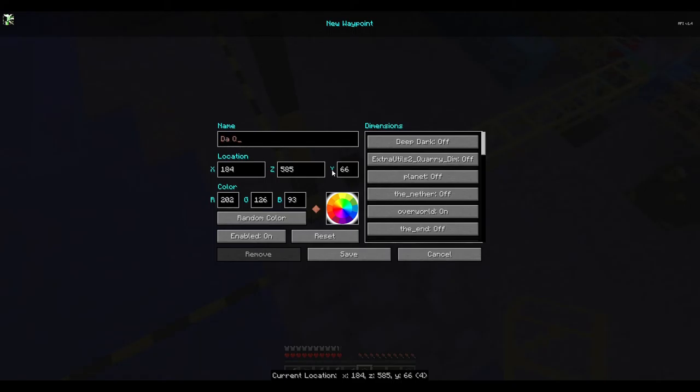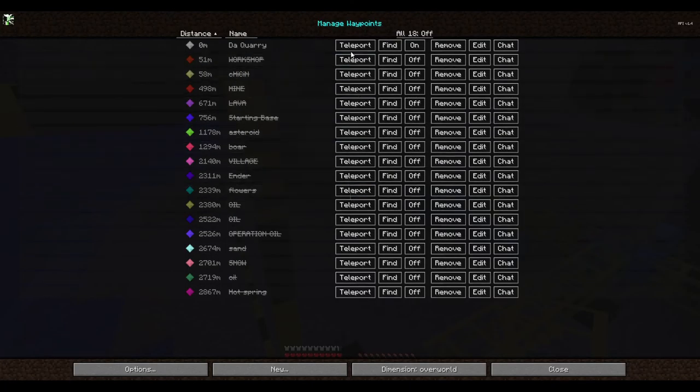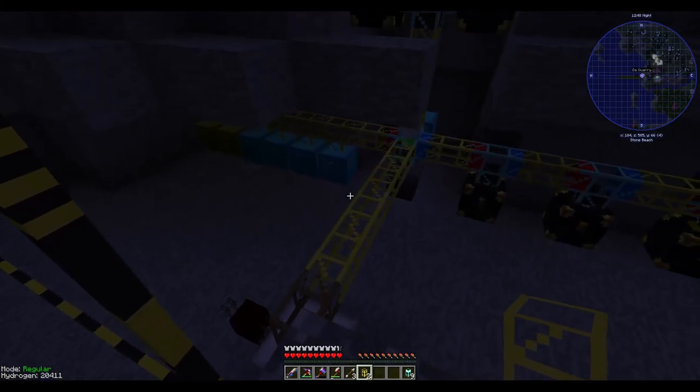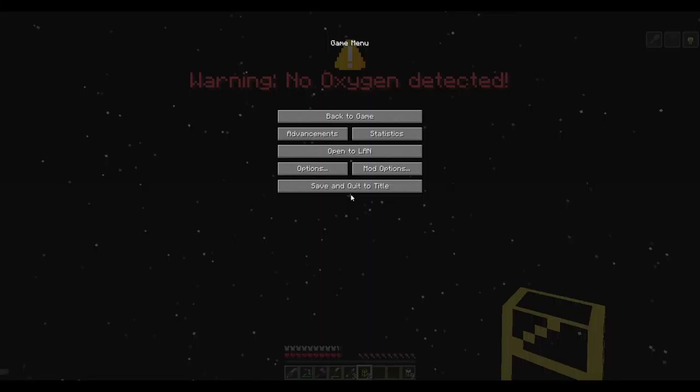Let me set up a beacon over here and call it 'The Quarry.' I'll make it gray. Planet is on, Overworld is on, End and Nether are off. Save. The quarry beacon appears but all the rest have been turned off. I think eventually the quarry beacon is just going to turn itself off too. Anyways, let me go grab my oxygen tank.